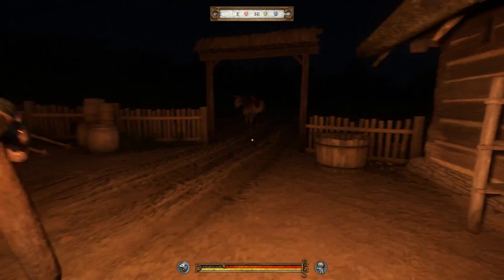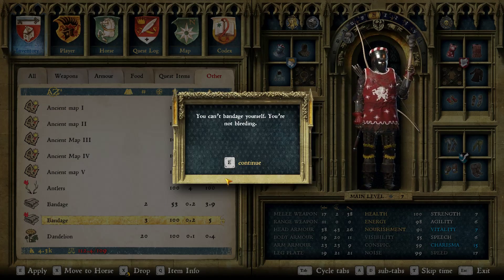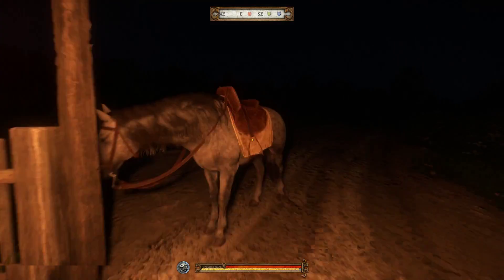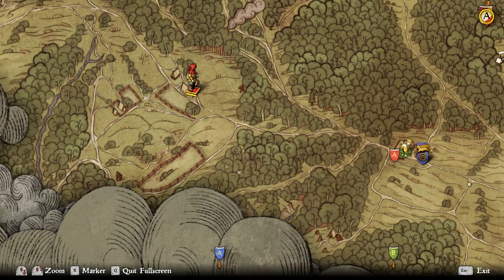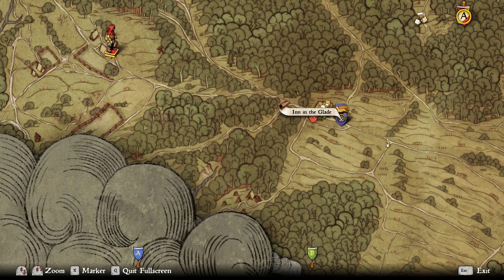So it wasn't really worth it — that's kind of a waste of a trip. Let's dispose of all these bandages, then I'm going to travel faster. I'm going back to the inn and we'll turn in the quest to the old woman. I mean, granted, I am helping out an old woman so I don't know where my morals lie.